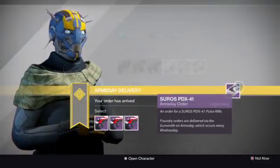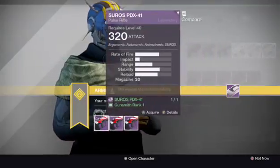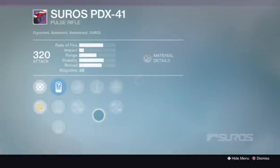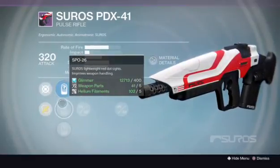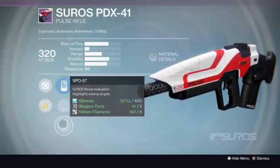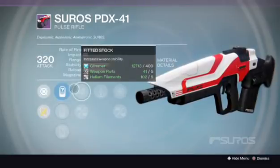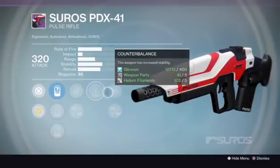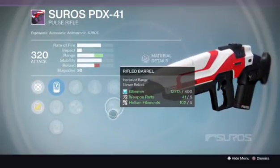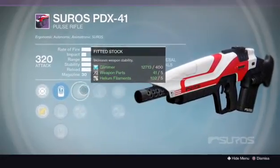First up we got the Suros PDX-41. Let's see what perks we got on this one. Rank one we got SLO-12 with SPO-26 and the SPO-57. All of them are decent sights, but I prefer SPO-28 just for that little extra aim assist. This one comes with fitted stock, casket mag, counterbalance, snapshot, and rifle barrel. I see range, stability, and stability. This could be a good contender actually.